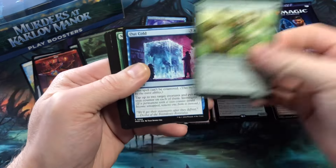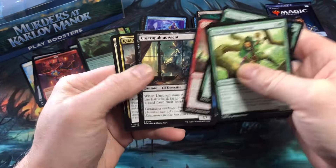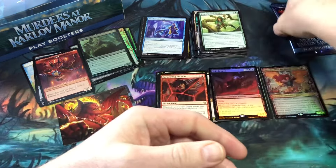Commons: V2 Ghazi Inspector, Out Cold, Nervous Gardener, Offender at Large, Scrupulous Agent, Erecto Scoundrel, and Inside Source.